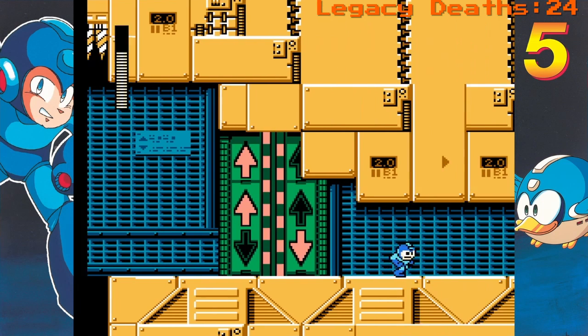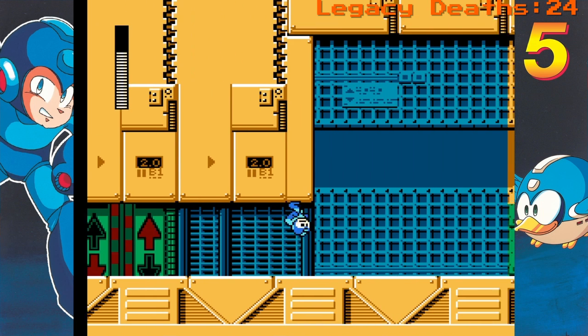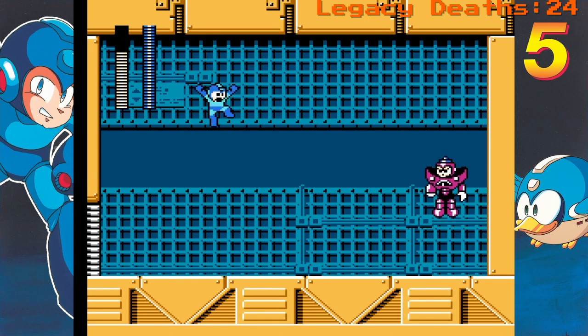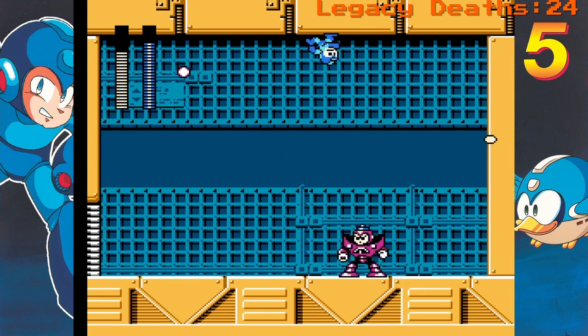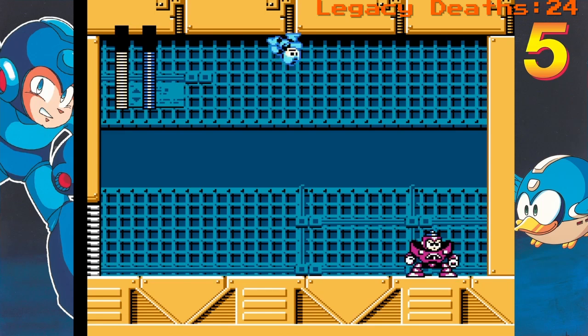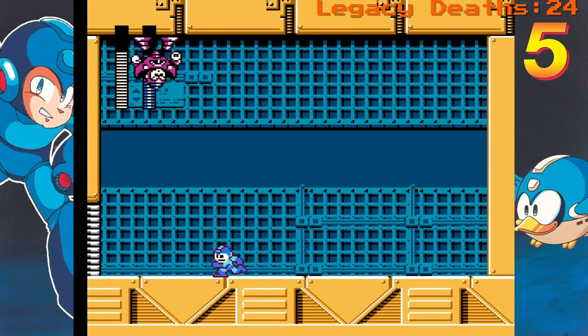It's a very cool gimmick and it's not only in the stage but also in the boss fight. Gravity Man is gonna be sending the gravity up and down, trying to crash into you with the gravity, and also shooting at you. But honestly, he's a very easy boss.